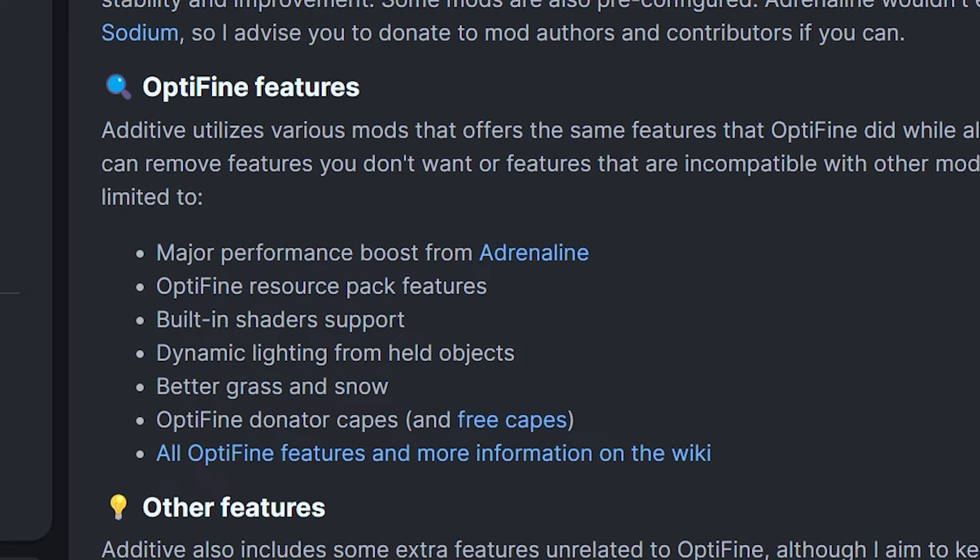When you look at the features it has, you can see it gives you a performance boost from Adrenaline, which is an optimization modpack made by the same developer. But it also adds the Optifine resource pack, has built-in shader support, dynamic lighting from held objects, better grass and better snow, and you can see Optifine capes again.